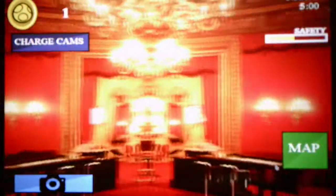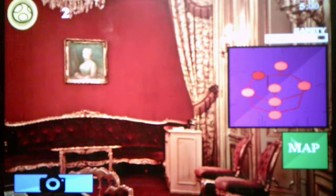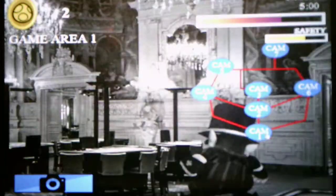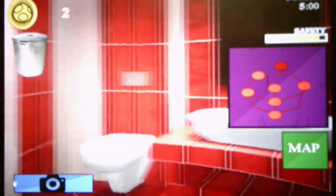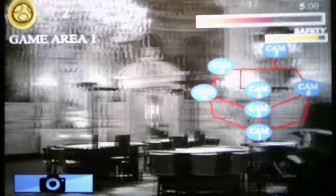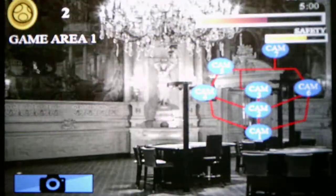I gotta move. Let me check for Wario — he's in the first game area. I see the clock so I gotta go to the bathroom and throw it out, which is kind of a weird place to throw out a clock. Back in the first game area — there he is.